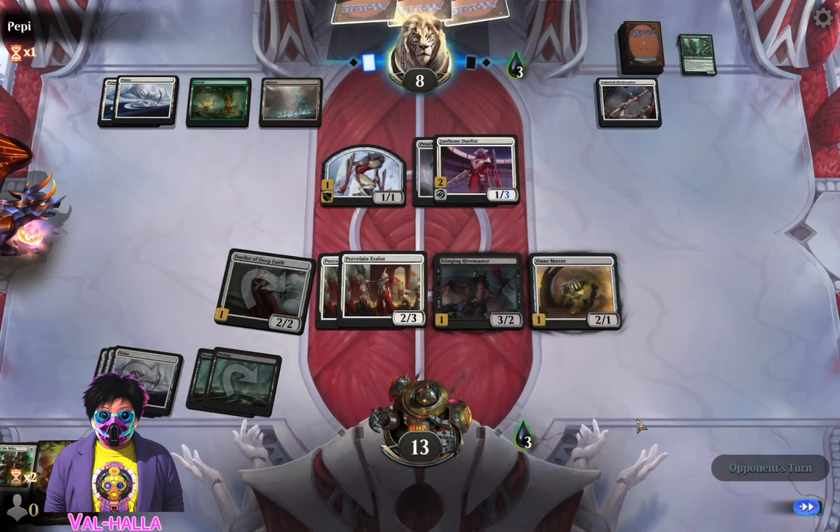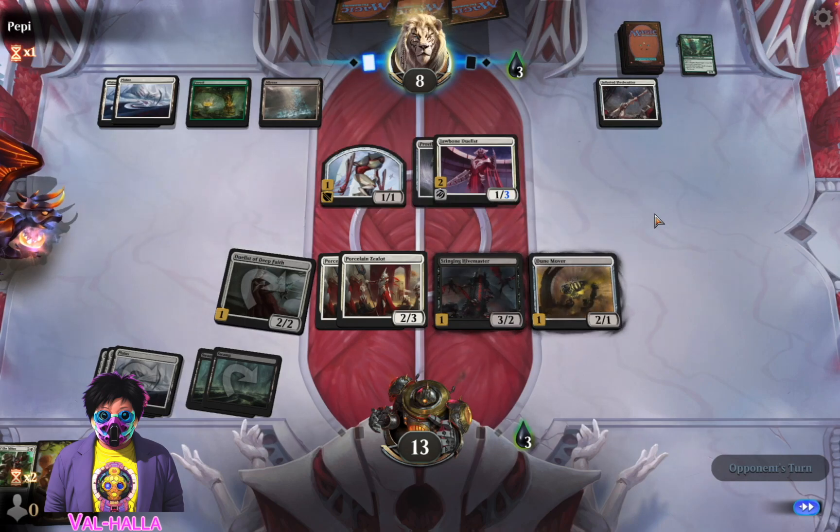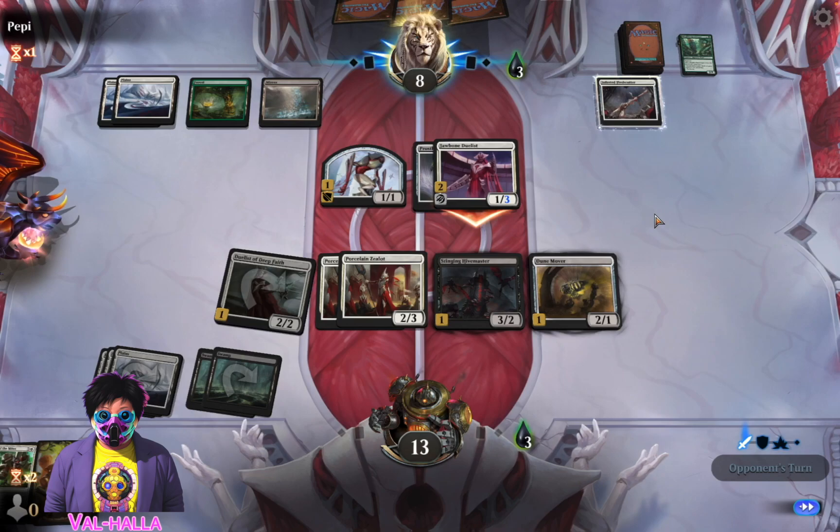Don't need any more land. Spend all your mana to equip - that would be great, that would actually be a little bit annoying. Equip and swing, please. I haven't played Vraska's Betrayal - whatever that card is. Oh my goodness.